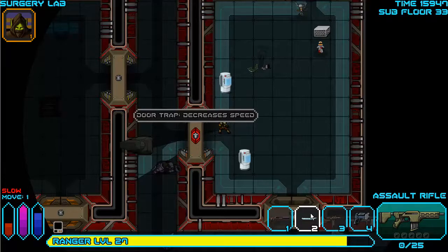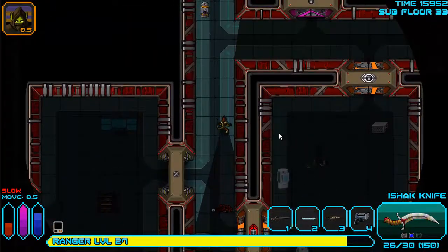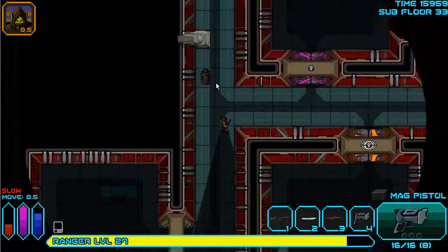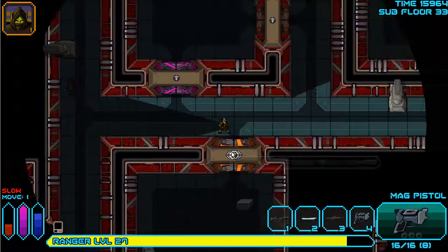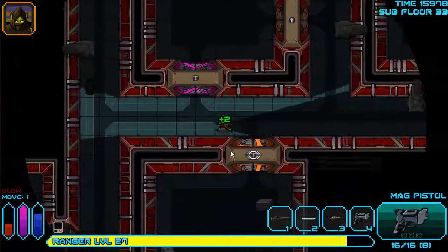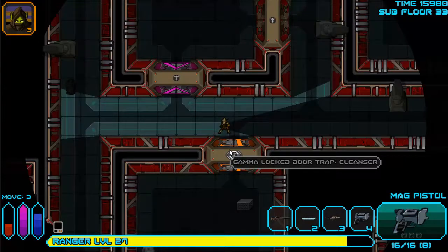My speed is now decreased. I can only move one space. Killing this turret - there we go. Currently the cleanser heals all your wounds, but that's probably going to change. It's supposed to drop all your debuffs by one level currently.